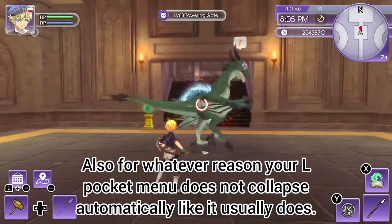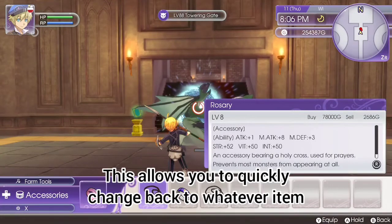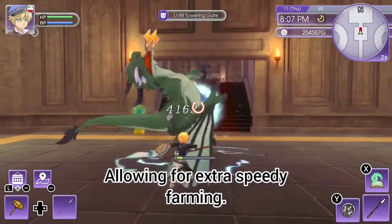Also, for whatever reason, your L pocket menu does not collapse automatically like it usually does. This allows you to quickly change back to whatever item you had equipped previously, allowing for extra speedy farming.